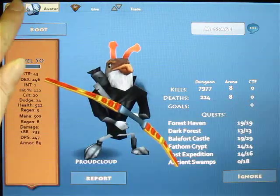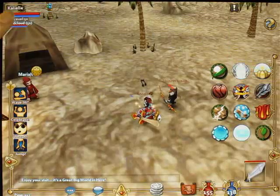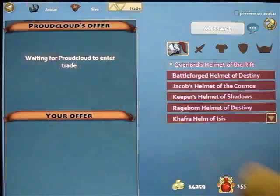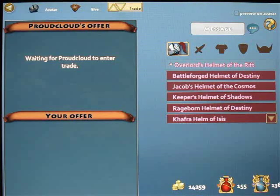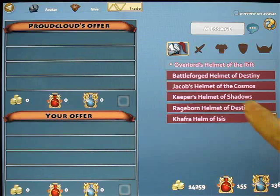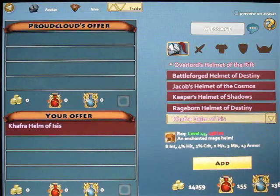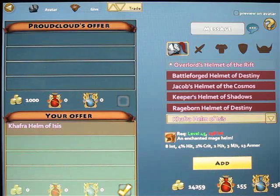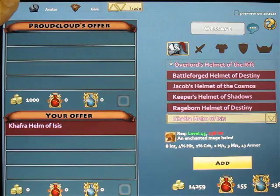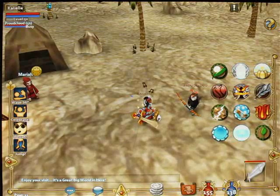You can also trade items, gold and potions with another player. To do this, select the player and then tap the Trade tab. They'll get a message that you want to trade with them. If they also open the Trade window, you can each put up things to exchange. If you are happy with what the other player offers, tap on the square and confirm that you accept their offer. But if you don't want to go through with a trade, click on the arrow in the top left corner to leave the Trade window.